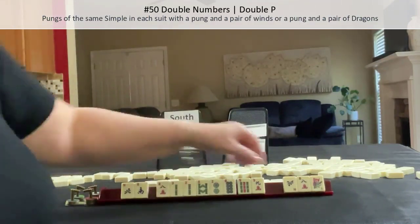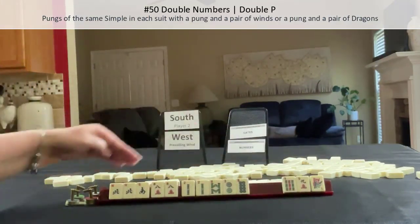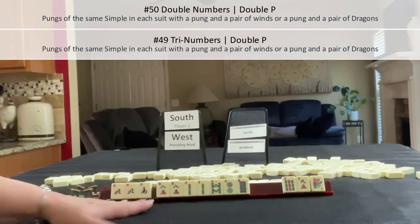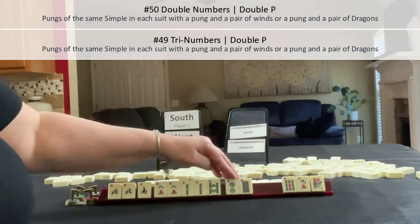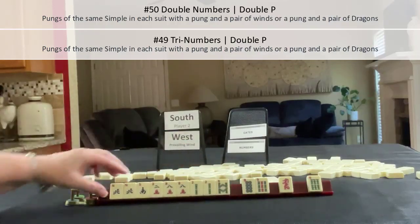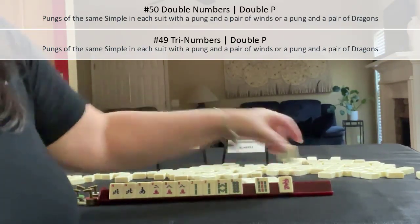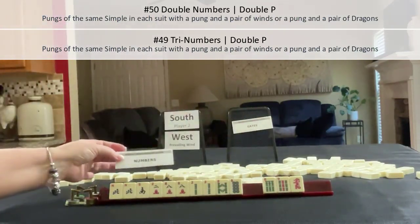We got an eight. And a north. We have multiple eights: eight, eight, eight, eight, and two. Let's look at tri-numbers — that's number 49. Pungs of the same number with a pung and a pair of Windsor or a pung and a pair of dragons. We could pung here, pair there. Eight, eight, eight — we need a two crack. Let's let the two dot go. We got the two. Double numbers! We could still maybe do tri-numbers — three discards for numbers. I think that was a pretty good Charleston.